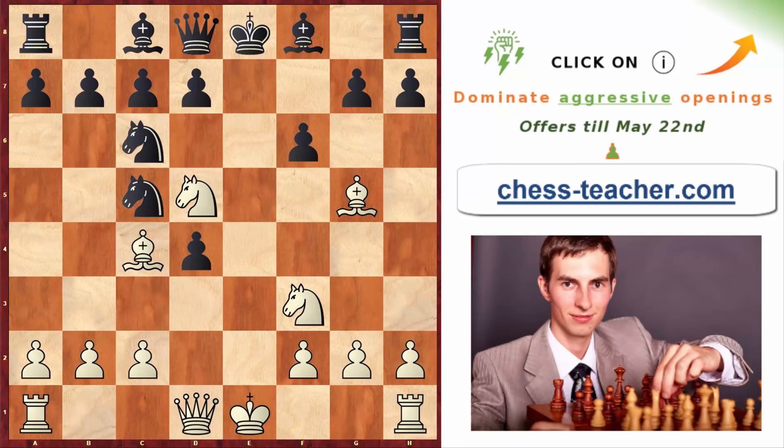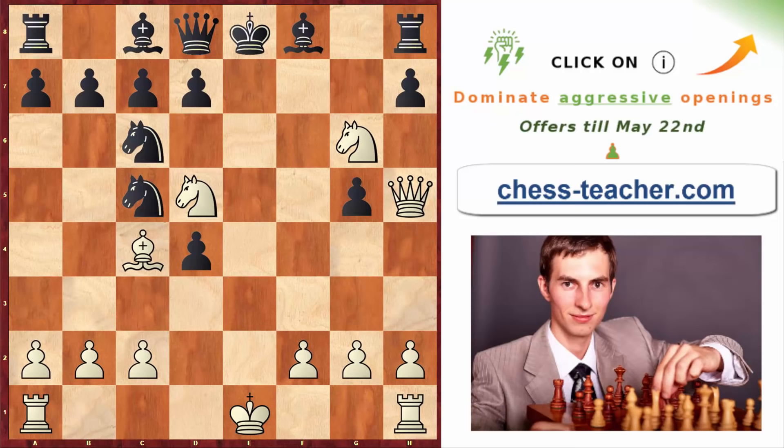Bishop g5 attacks the queen, so black probably plays pawn to f6. Instead of retreating your bishop, you go knight h4 — a very common tactical motif — enabling your queen to go to h5 and attack the opponent's king. This works in different opening lines. After pawn takes, you go queen to h5 check. The only way to cover the king is pawn to g6, but it doesn't help because you capture that pawn, and on the next move pawn takes, queen takes g6 — checkmate.